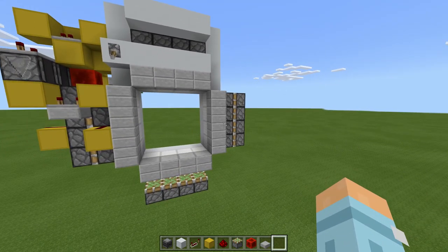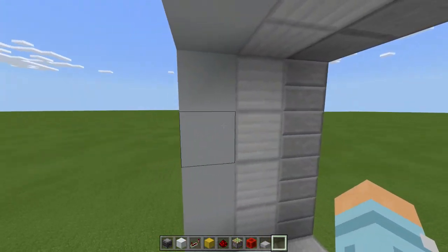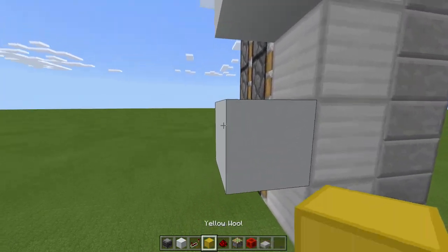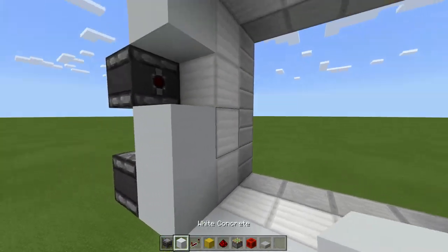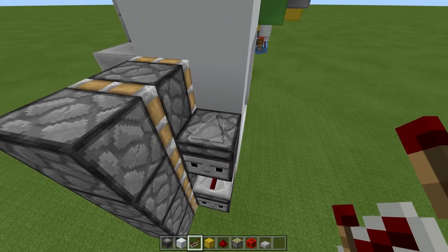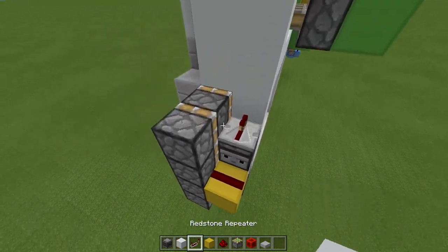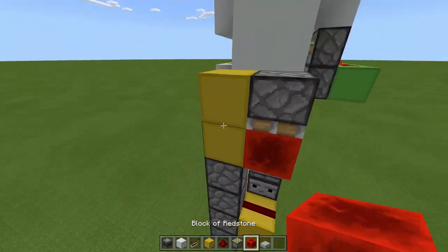Now we want a double piston extender on the other side. Come over to this side — on the second and the fourth, remove the blocks, and place instead an observer here and an observer facing inward here. Then we can replace the blocks. On top of these observers, place a repeater facing toward the wall on one tick, and another one. Block here, dust here. Come here and place a block, one more, sticky piston facing downward, and a block of redstone.